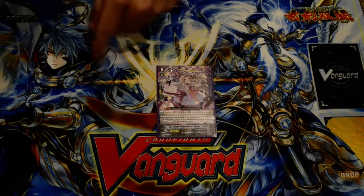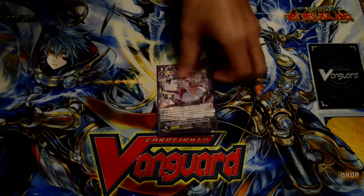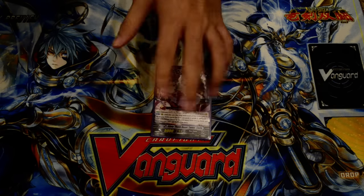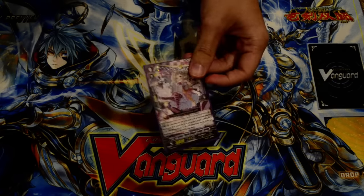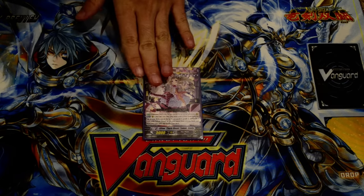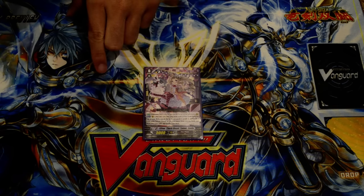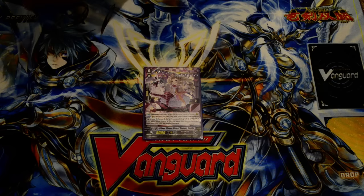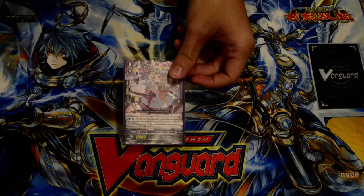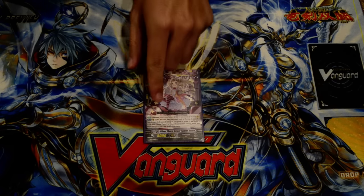We're starting off with zeros. Your starting vanguard is the Silverthorne Beast Tamer, Emile. Her skill is put her into soul — no cost or anything. You can activate her on the turn you ride grade 1 if you really wanted to. Check top 5 cards, choose up to a grade 1, grade 2, and grade 3 card with Silverthorne in its name, and put them into soul. This is a free plus 3 to soul if you hit all of the right grades. It's pretty fantastic.